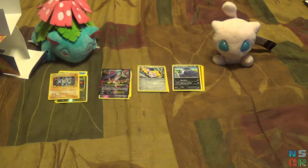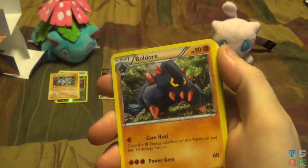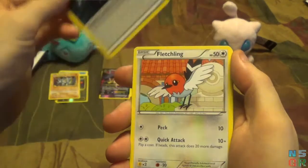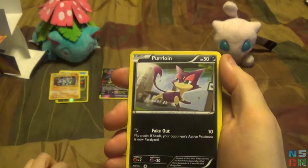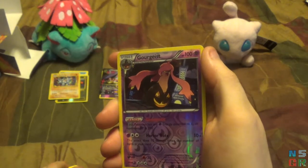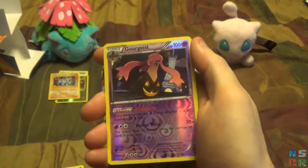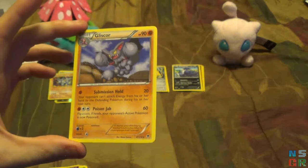And now the second Phantom Forces pack. We have Boldore — two Phantom Forces packs and I've already got an uncommon duplicate. Kingler, Double Colorless Energy, Fletchling, Munna, Bronzor, Purrloin, Skrelp. Reverse holo for the pack is a Gourgeist — I've never actually evolved a Pumpkaboo. And the final card for this video is a Gliscor, to go with that Gligar I just got.